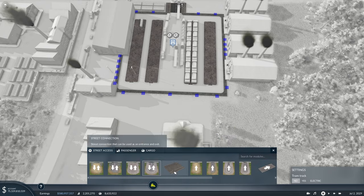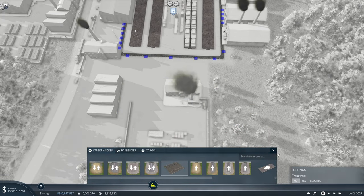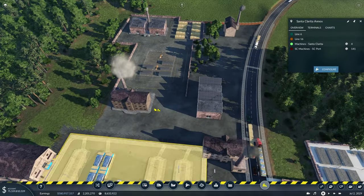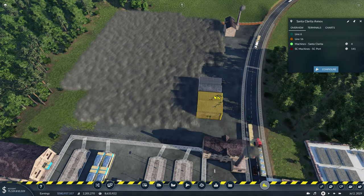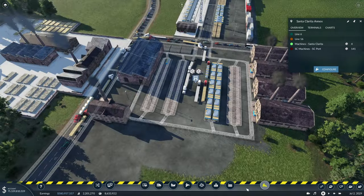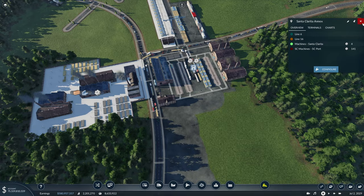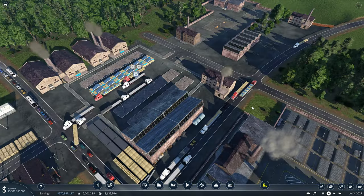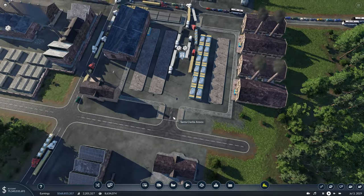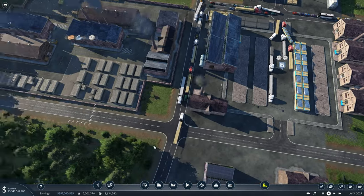We'll come in here with a street connection. Unfortunately, it seems like we might have to rebuild our industry here, which is a little unfortunate, but it didn't take too much work. So we'll just delete this, get the connections in, the industry replaced, and then we can move on. Our area is back up and running now, and with this new entrance our trucks should be able to come and go a little bit easier.